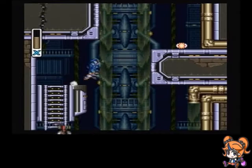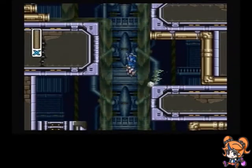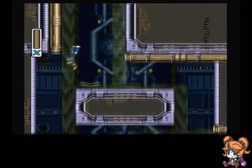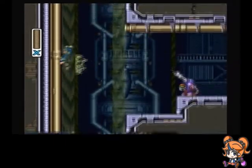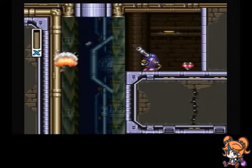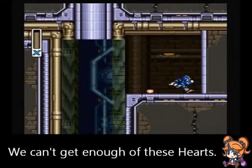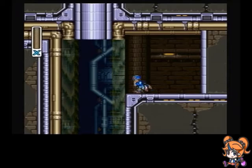Okay, there we go. Alright, we work our way up. You can get that falling energy item, but I really don't care enough. If you keep going up, Heart Tank. Easy peasy, lemon squeezy.